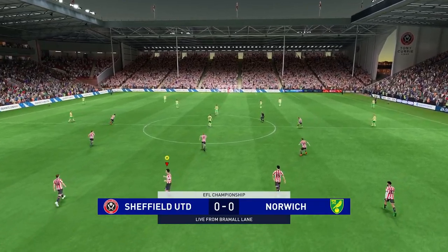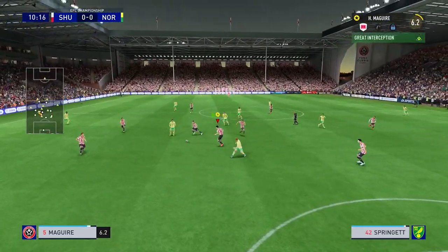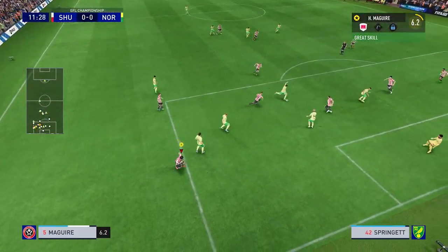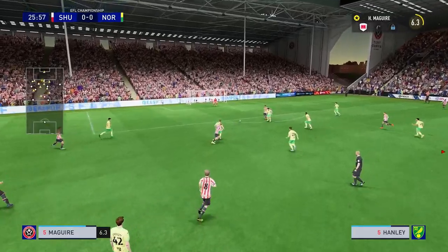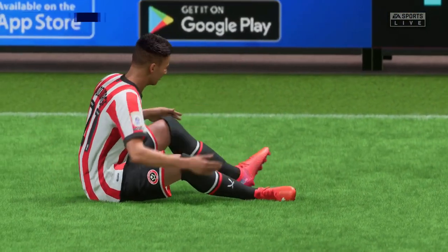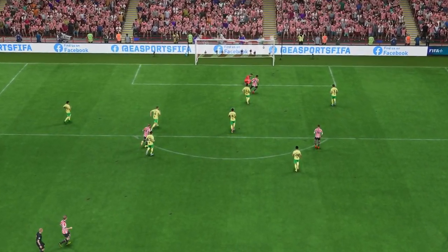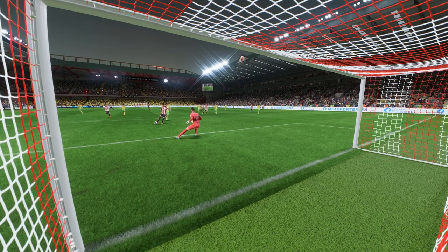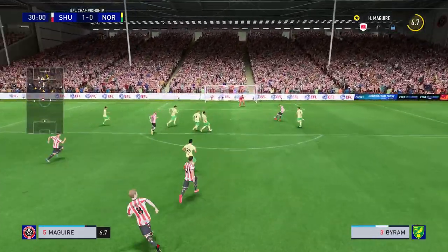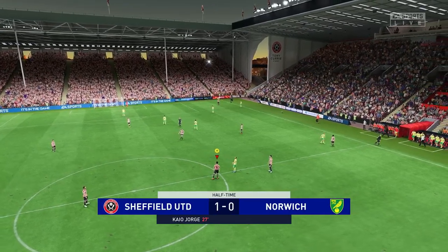Clean sheet would be nice, so hopefully we can get one against Norwich. We're at home. It's a slow start — Norwich are in our box but I'm there to make the block out wide. Keeper didn't have to do anything. I get another great interception, get the block off, but lose it in the box. They pass it across and have a shot, but the keeper makes the save. We get into the box with another beautiful through ball — Jorge finds the back of the net in the 26th minute. What great form he's been in. Half time 1-0, not too many opportunities from either side.